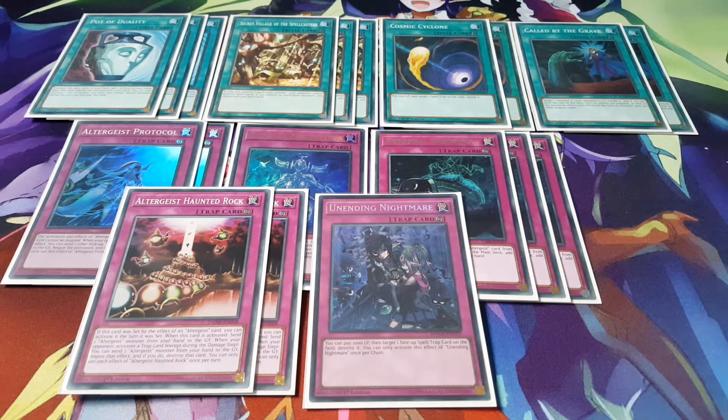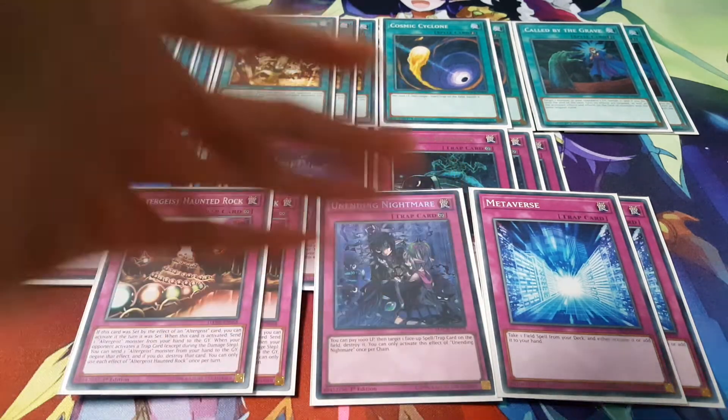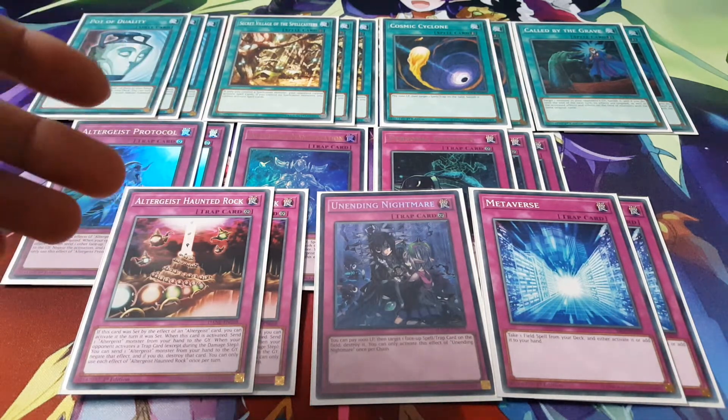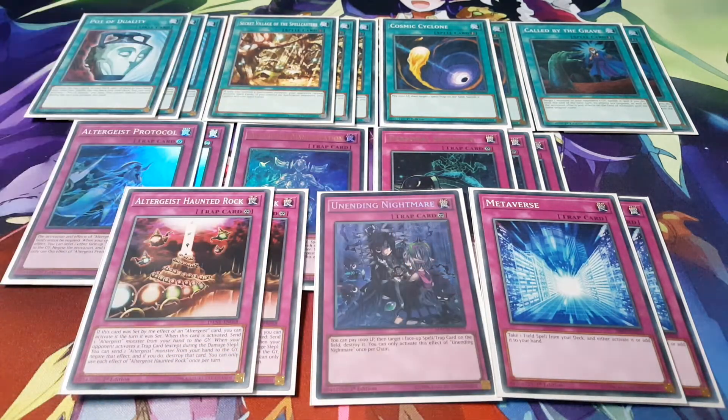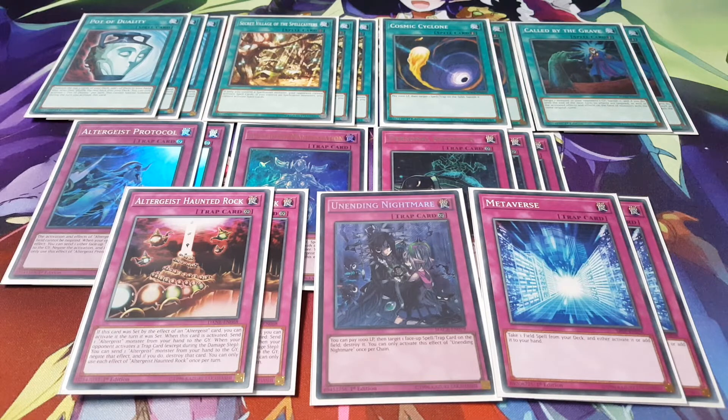We're playing Unending Nightmare, which is just great to negate spells and traps. In this particular format, spells and traps are surprisingly becoming more prevalent than monsters, so Unending Nightmare is worth playing at least 1 copy of. I'm also playing 2 copies of Metaverse to search Secret Village. I chose Metaverse over Terraforming because your opponent can't negate it the same way — if you're in a mirror match and they try to play a spell, you can chain Metaverse, bring out Secret Village, and lock them out. Metaverse has definitely been working a lot better for me.